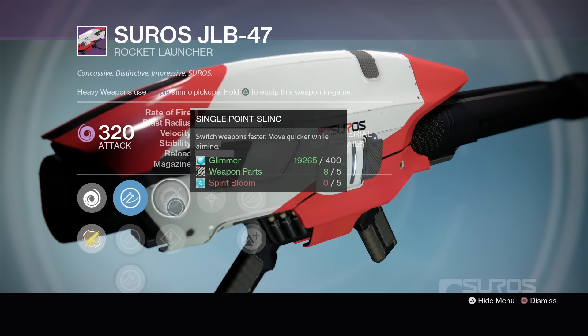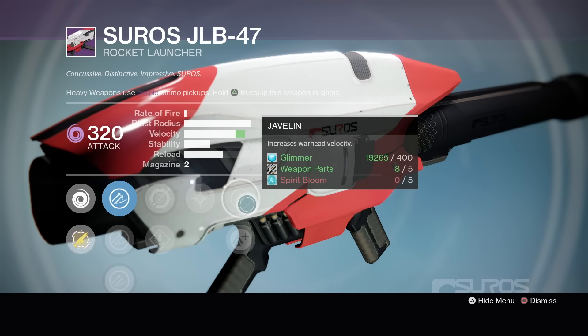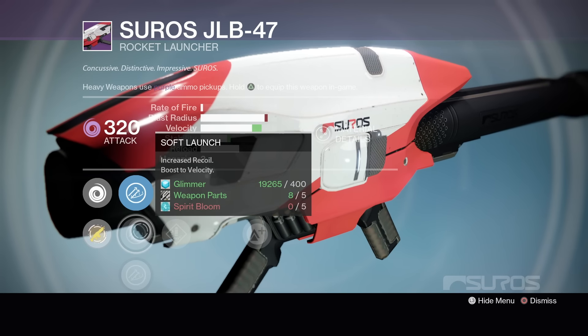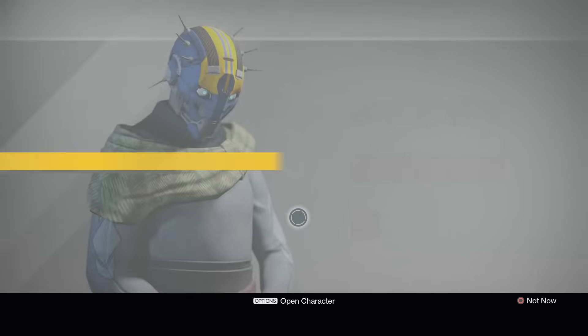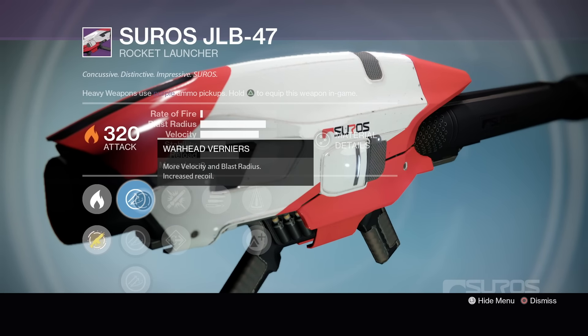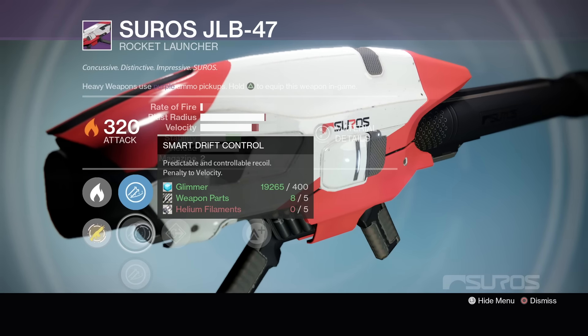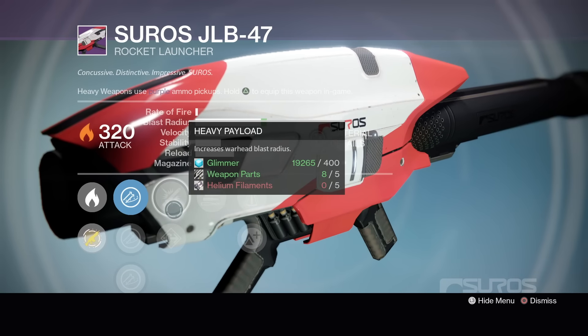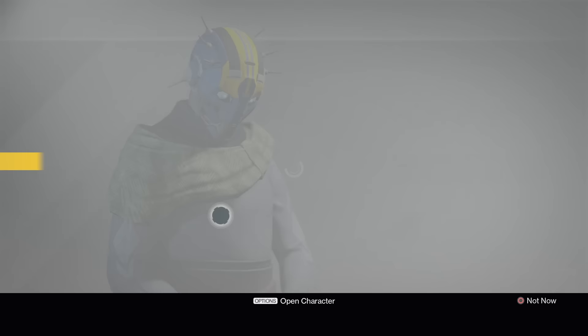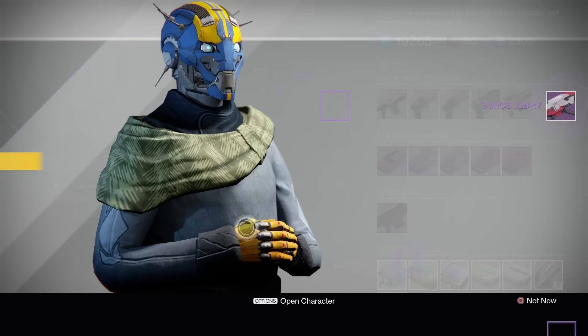What do we got here? We got Cluster Bombs, Cluster Bombs, Single Point Sling, Speed Reload, Javelin, Lightweight, Cluster Bomb, Aggressive Launch, Soft Launch, Hard Launch. And the last one — is that Who's Next? Warhead Veneers, Smart Drift Control, Counter Mass, Heavy Payload, Flared Magwell, Who's Next, Perfect Balance, Lightweight. I would go with the middle one. In fact, I'm going to grab that one myself. The middle one's pretty good.